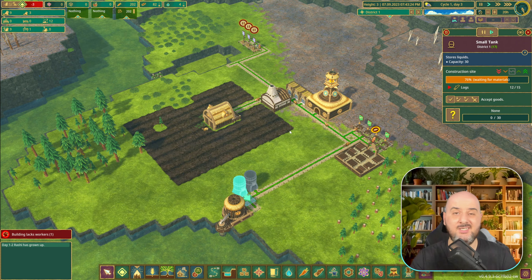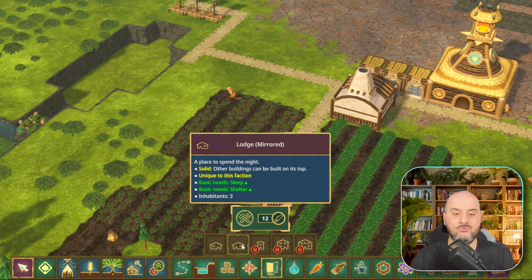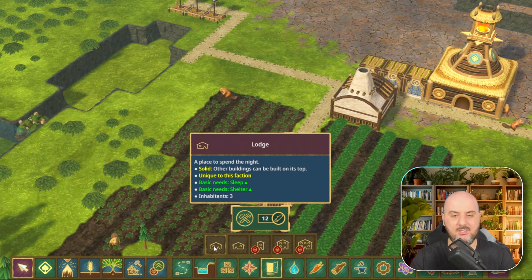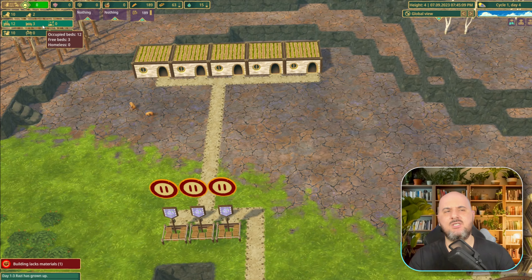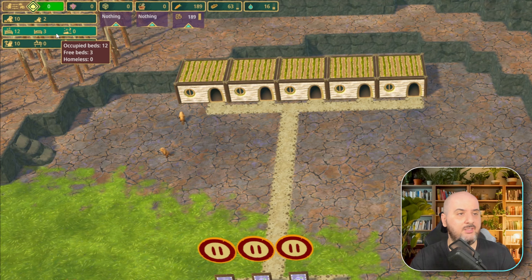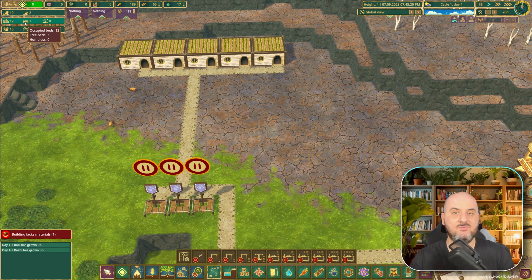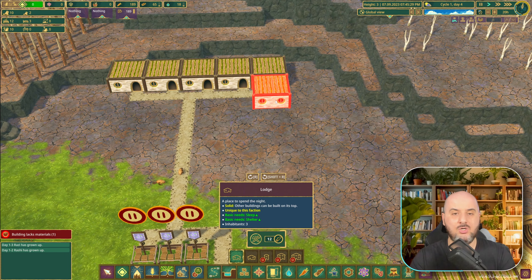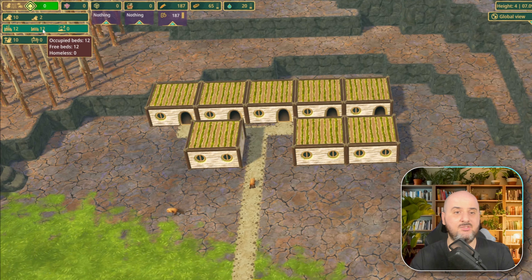Of course there will be times when you need more beavers. For Folktales it's really simple: go into housing and you have a few lodges. Let's use the basic ones. We have 12 beds occupied and 3 free beds, which means the max we can have is 15 beavers. If we want more, we just build more houses. Now we have 12 beds free and our max is raised to 24 beavers.